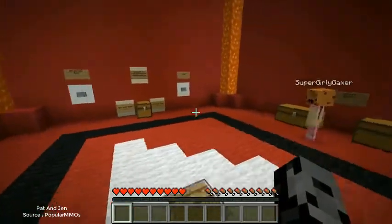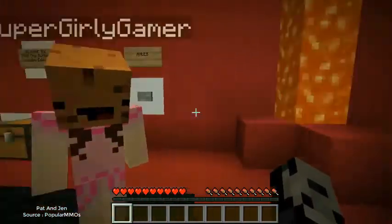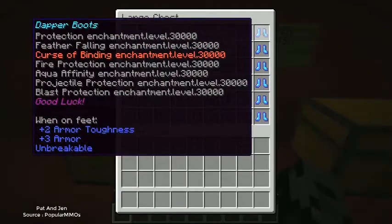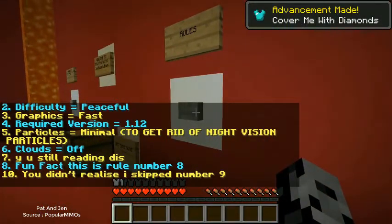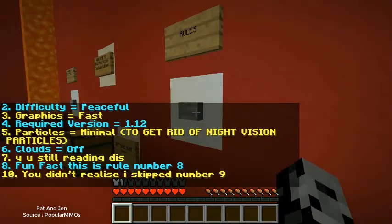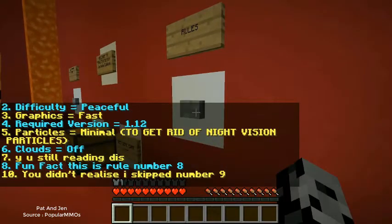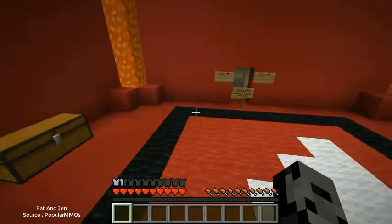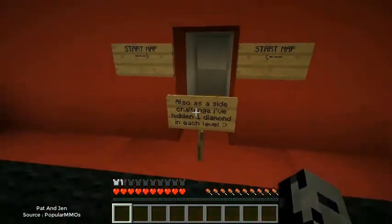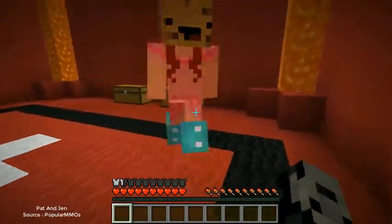All right dudes, we are back. Jen is going to finish reading the rules for us. These are amazing swagalicious boots with 30,000 enchants on them! The rules say seven... why are you still reading this... eight... fun fact this is rule number eight... ten. You didn't realize I skipped number nine! I always miss it — I smack myself in the head after.